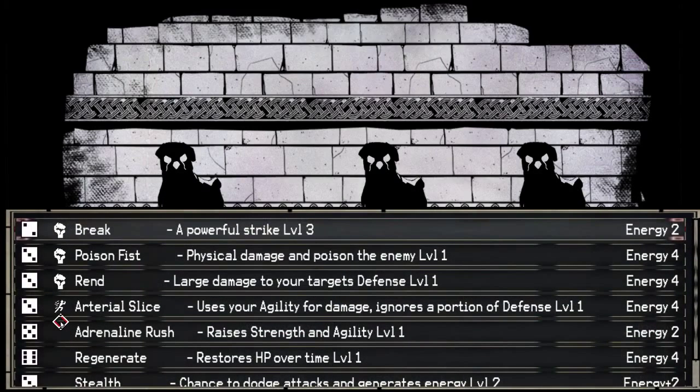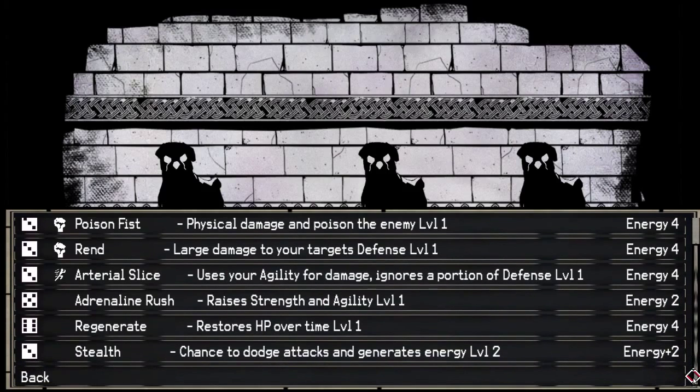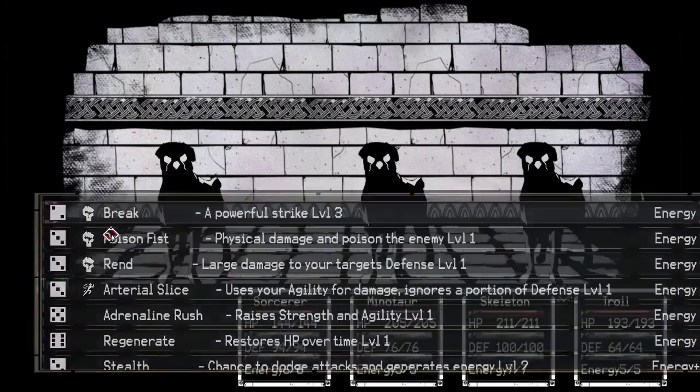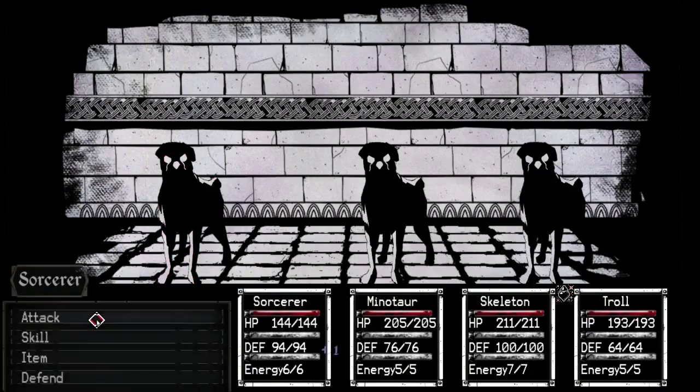Let's see what Troll has for skills. Powerful Strike. Poison Fist. Rend — large amount of damage to the defense. Use agility for damage. Ignores a portion of defense. Raise strength and agility. Restore HP over time. Stealth. So he's similar to the thief, but he's definitely not the same. Let's go ahead and do break — let's break Ice Hound.